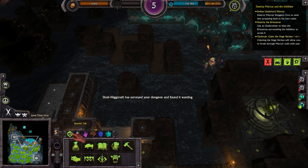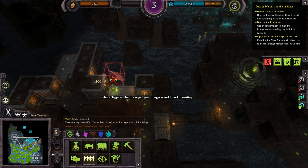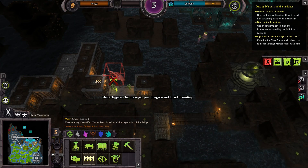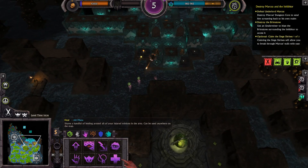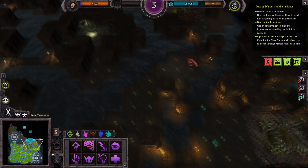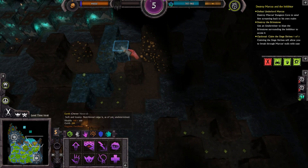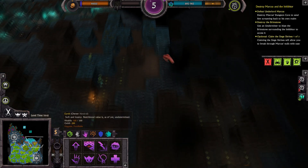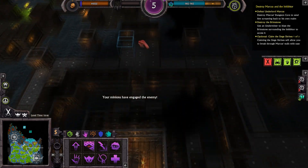Shub Nigorath has surveyed your dungeon and found it wanting. Well, his name is Shub, so I don't really care what his opinion is. Seriously, what kind of name is Shub? Terrible — terrible is what it is. Mine out all the gold. Even if we die, he won't be able to pay his men — they'll rebel and kill him off. My ultimate plan.